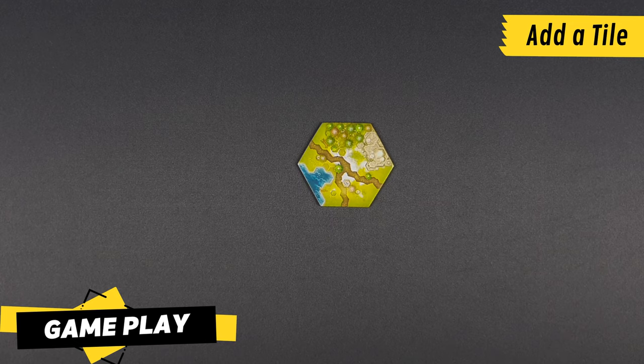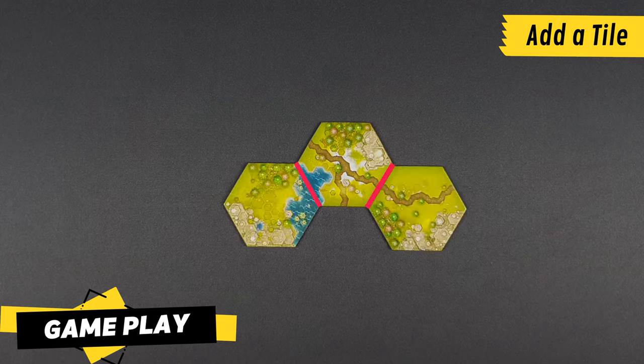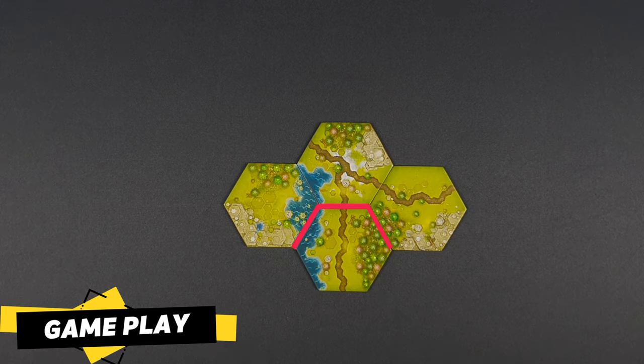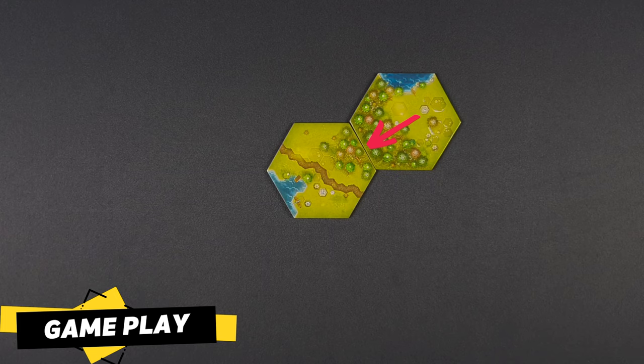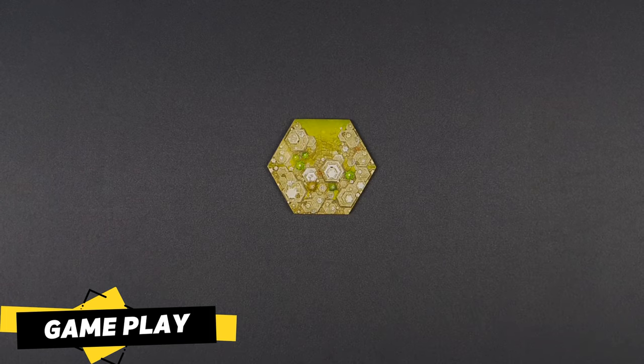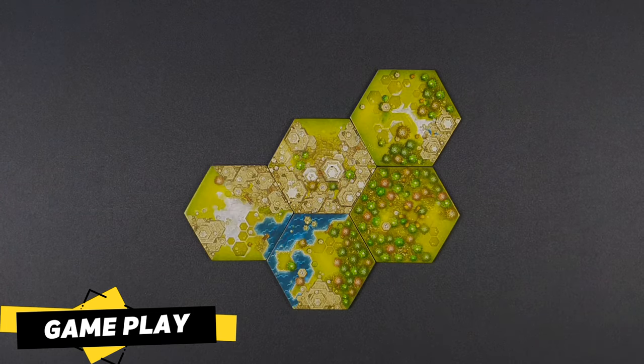The next 2 players to have a turn must place a tile from their hand so that it is adjacent to just one side of one of the previously placed tiles. Once there are 3 tiles in the map, players must place tiles so that they are adjacent to at least two previously placed tiles. Forest, lake, road and empty sides must be placed adjacent to tiles that match their type. Mountain sides are the exception — they may be placed next to any kind of side, except roads.